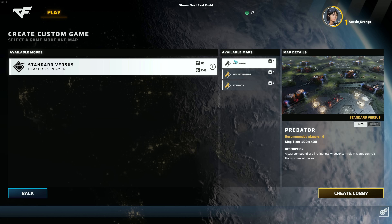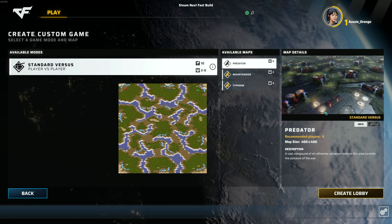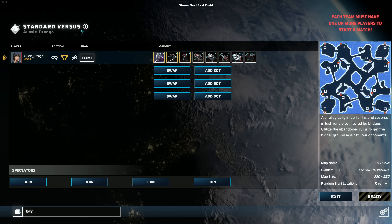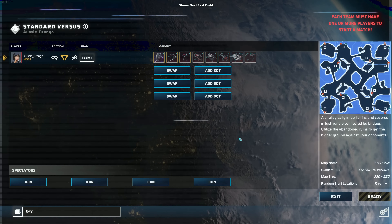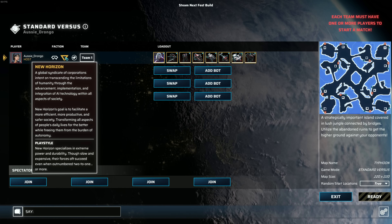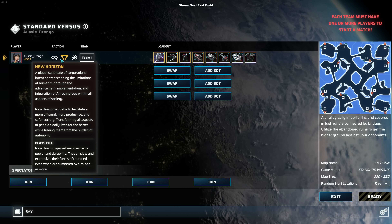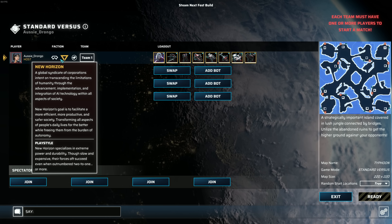First thing's first — you've got some maps in here. This map actually reminds me so much of The Hunters if you ever played StarCraft 1. But we're not going to see that today — we're playing on Typhoon. They've got three different factions: Global Risk, New Horizon, and Blacklist. The one I've fallen in love with is New Horizon. If you've ever played StarCraft and you're familiar with the Protoss, they remind me of that — they're technology-based with a lot of similar units.